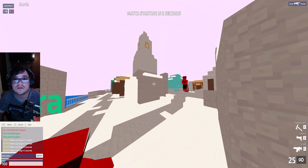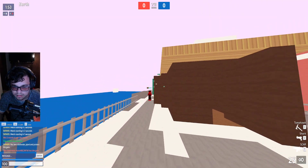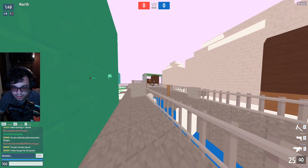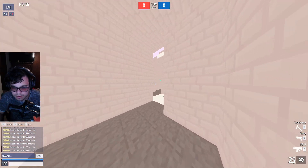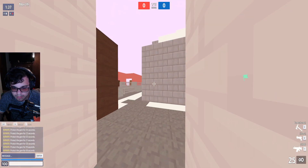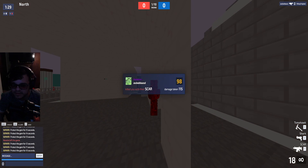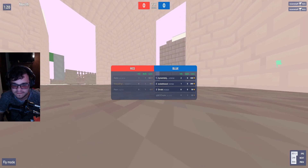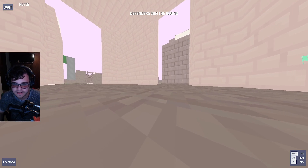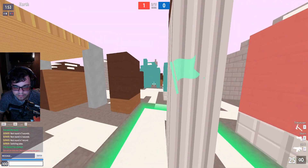Looks like we're about to start — should be interesting. All right, here we go. We're defending so we have the bomb this round. Looks like we're going towards this point, want to get over here and find a decent spot. Here they come — he knew I was there, my gun must have been peeking out. We're in a 3v4 situation. This map is called North and it's not popular at all. Some of these games can last long, some can be very short.